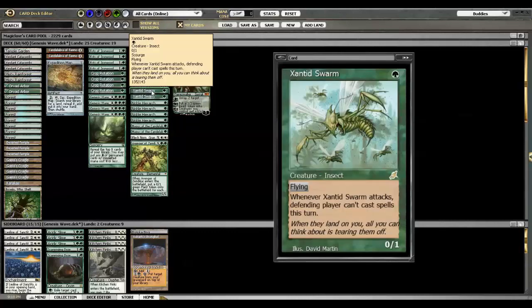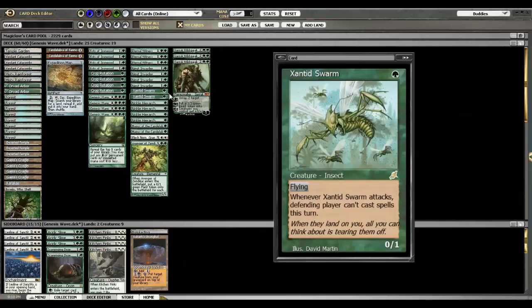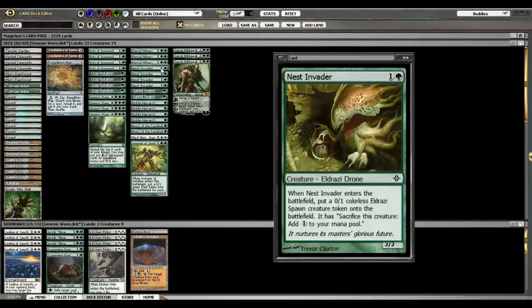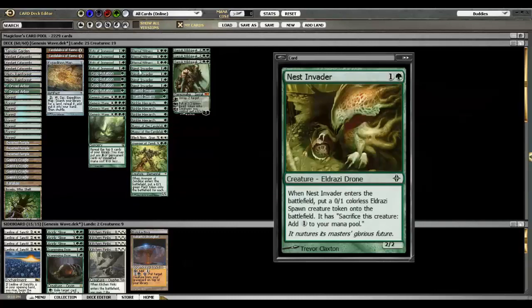Also, Xantid Swarm — a pretty good one-drop to help get through against Counterbalance or just prevent opponents from doing stuff at your end step by tying up their mana. It can also be thrown in the way of a flying Griselbrand or something if you just need to buy time. So not a bad little one-drop. Nest Invader is the same idea as Fist of Ironwood — a two-drop that provides two creatures — but this has a slight edge because not only does it provide two creatures, but one of them can be sacrificed for mana.